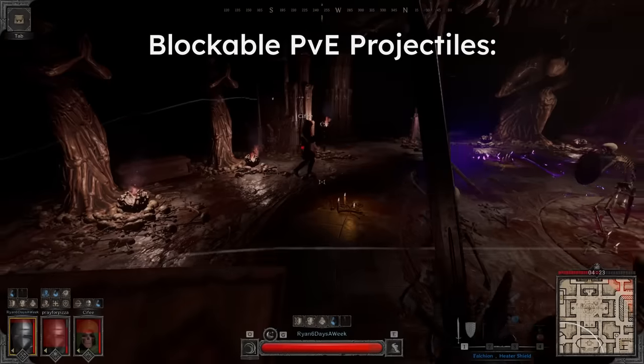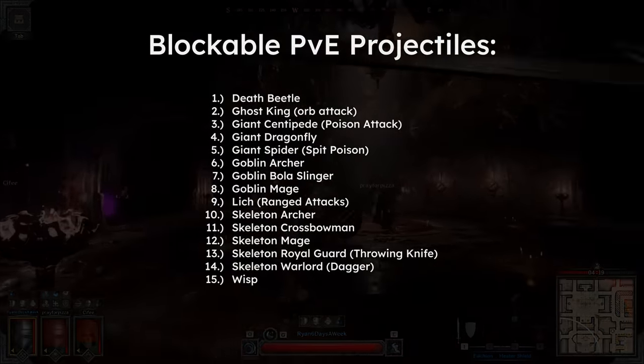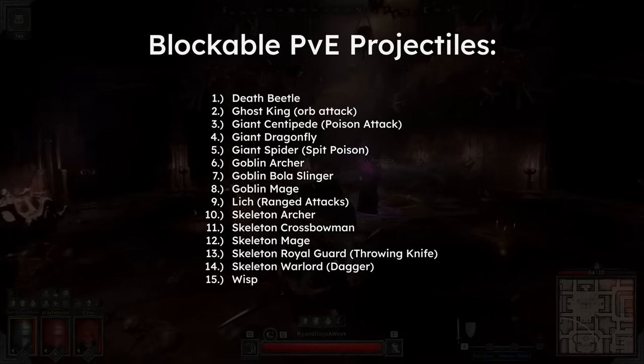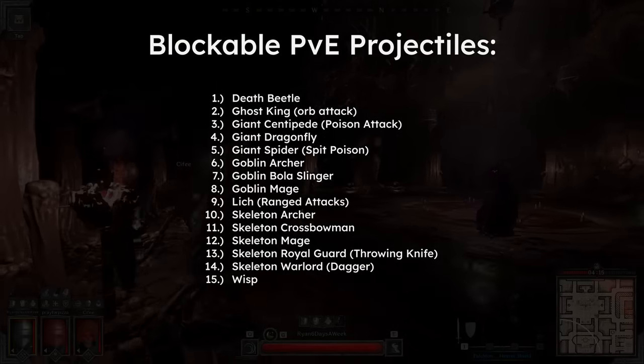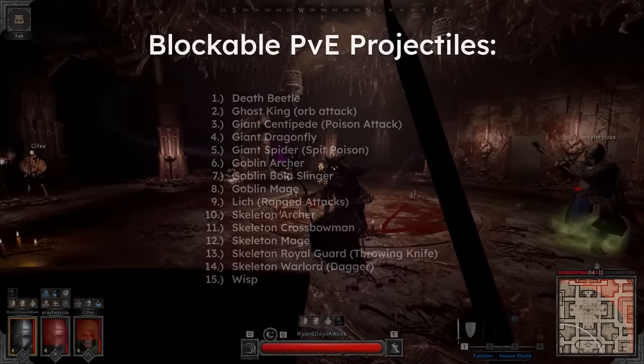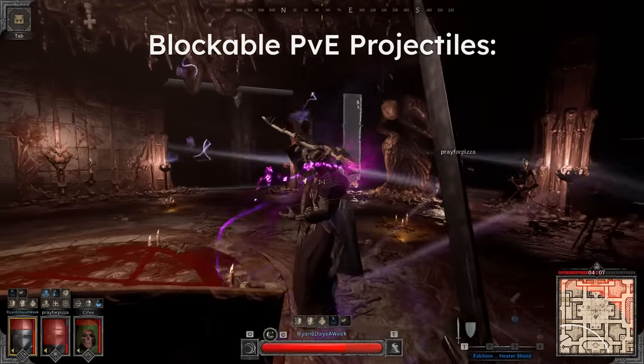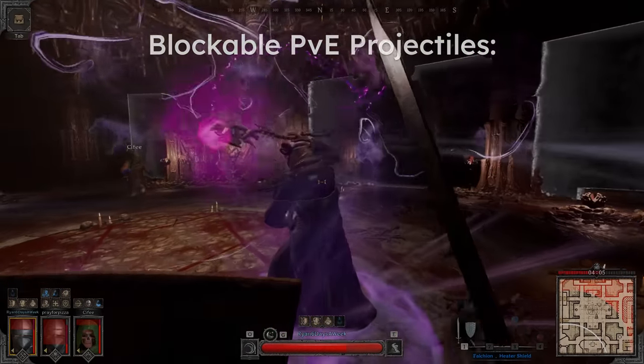This projectile blocking rule also extends to PvE as well, so any ranged monster attack with travel time can be blocked, even the boss ones. Just know that some will have an unblockable splash component like the lich's attacks and the skeleton mage's fireball, so though you can block these, it is much more worth it to dodge instead since they're PvE.